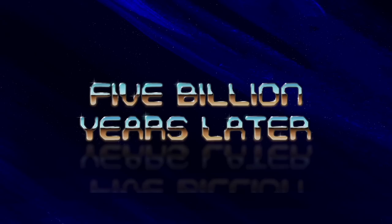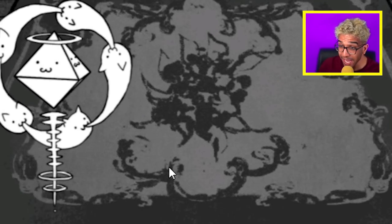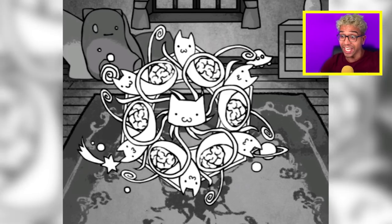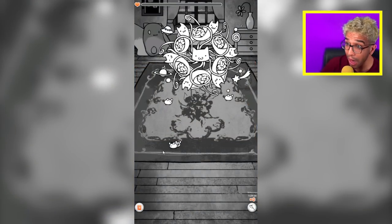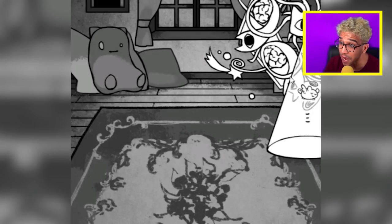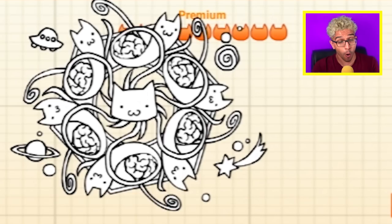After we've evolved one more time, we completed this game! Five billion years later — just keep on going. Will we evolve one more time? No wait — it's time, we are going to evolve! The cat god — oh my god, what the hell is this?! So it looks like we became space itself, we are literally alive! That is so cool. Now how does the cat god actually eat these rats? It looks like it just kidnaps all these rats and brings them straight to heaven — that is so cool!